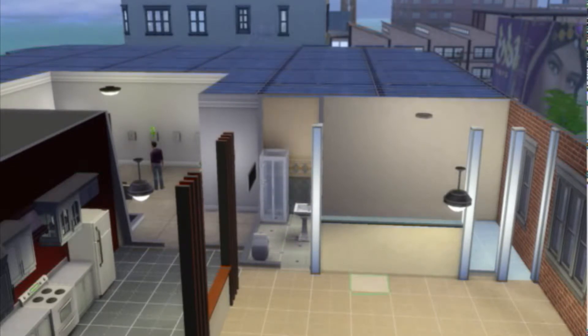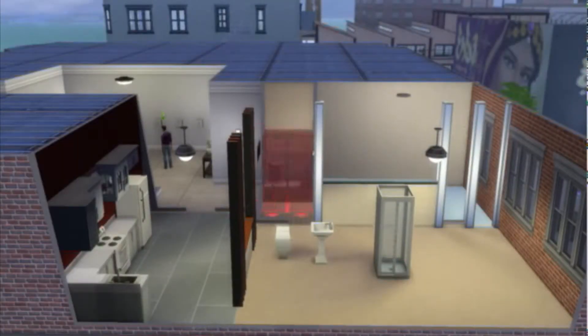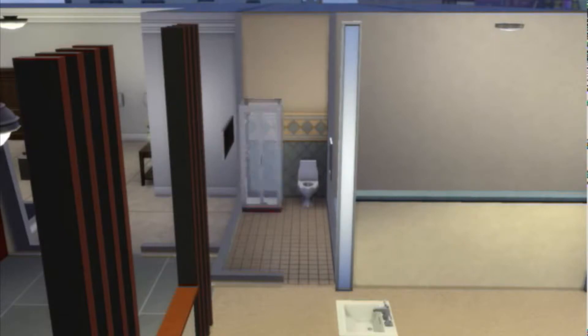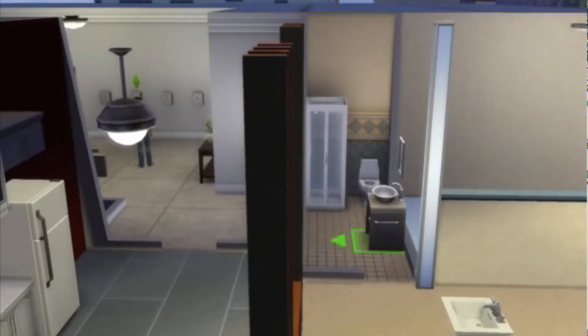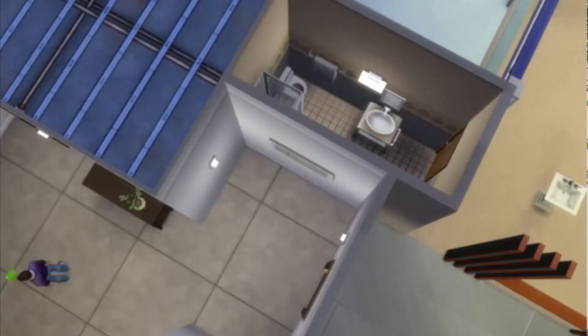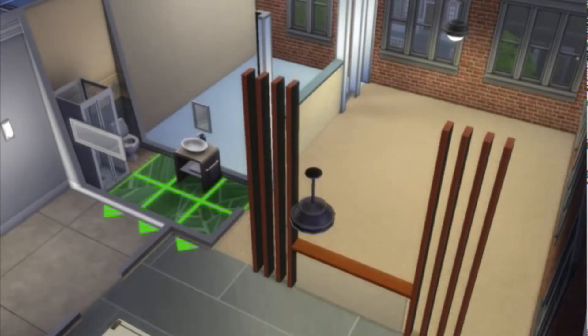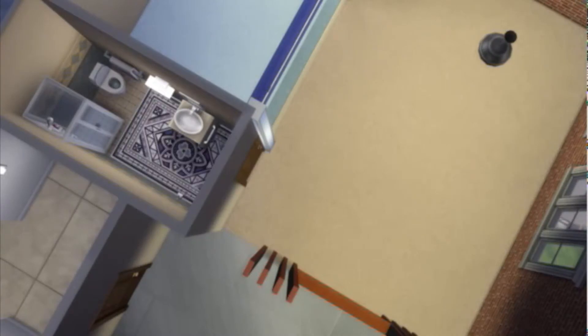So then I am changing the bathroom — the floor and then the wall. I'm going to go ahead and take the appliances out and change those as well. I tried to get a tub in there but that didn't really work out, so I went ahead and put the shower back in. I did use move objects on some of the items, like the third pillar by the bathroom door, but for the most part I try not to use that unless I absolutely have to, such as when adding some of the furniture.